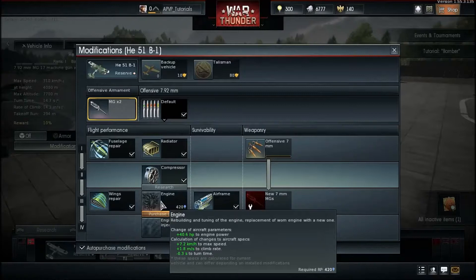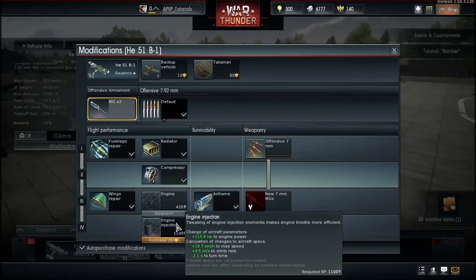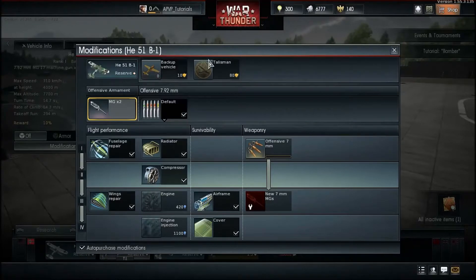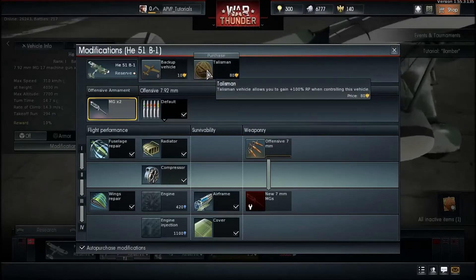Some modifications improve performance, and some aircraft have bombs that will slow your plane down. Higher tier modifications require more RP — for example, 1,100 RP for certain upgrades. The backup vehicle feature in arcade lets you bring a vehicle back once per match after it's destroyed. The talisman modification gives 100% more RP when you use that specific plane.